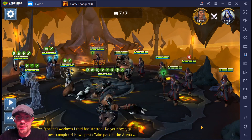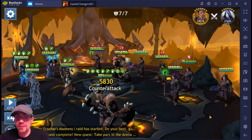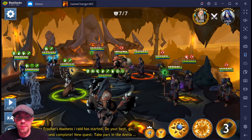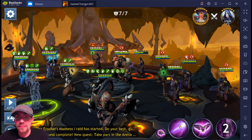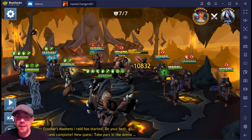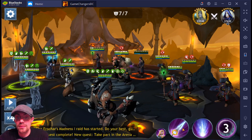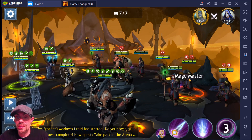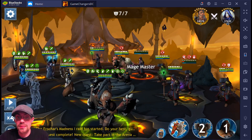Hopefully we can land some stuns. Got a stun on Mega Wheel — there we go, another stun, another stun, beautiful, and another stun. Perfect. So now we get the assist. Get everybody back under stealth — AoE — and we are actually going to go over here and do some massive damage. Perfect, perfect.